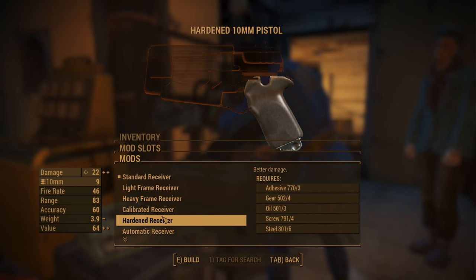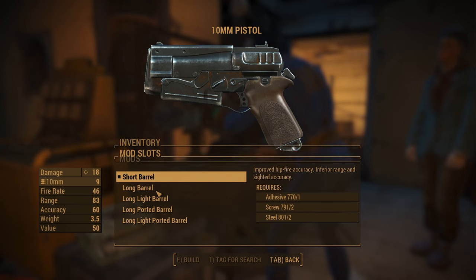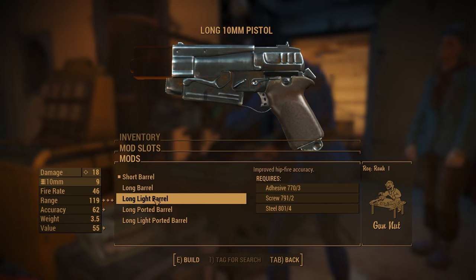The receiver changes damage, critical shot damage, rate of fire, and armor penetration. Basically, if you want your gun to hit more, upgrade your receiver.